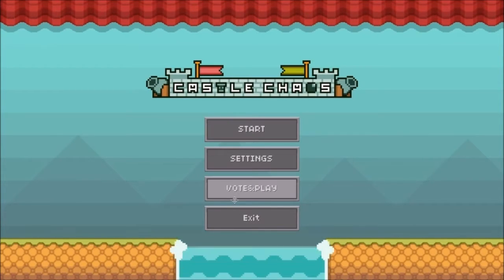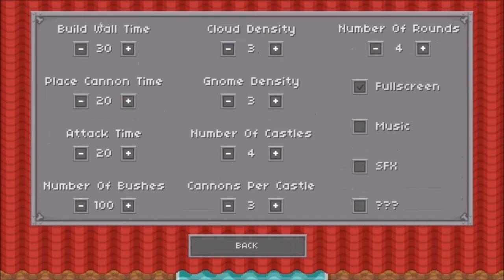Here's the main menu: Start, Settings, Vote and Play. Under Settings, you've got various gameplay options like Build Wall Time — you can increase or decrease that — Place Cannon Time, Cloud Density, Number of Castles, Number of Rounds, Fullscreen, Music, Sound Effects, and some other options. I have the music off for the sake of the commentary and to prevent copyright issues.